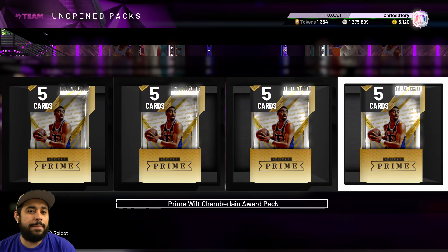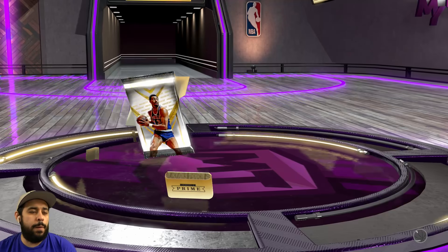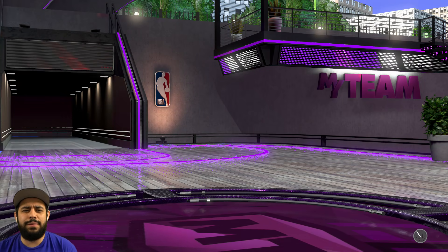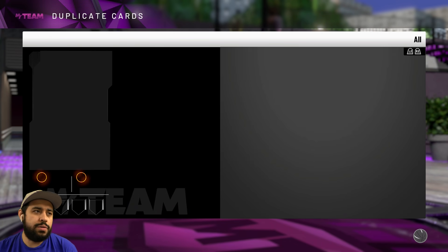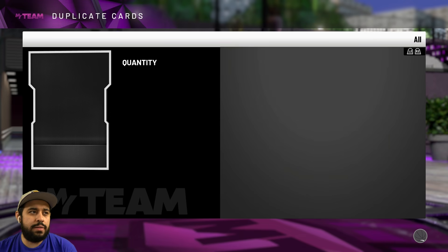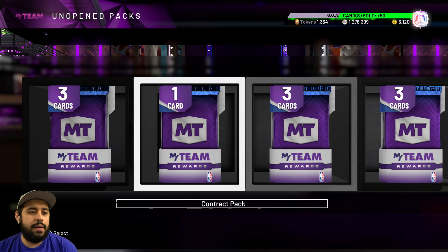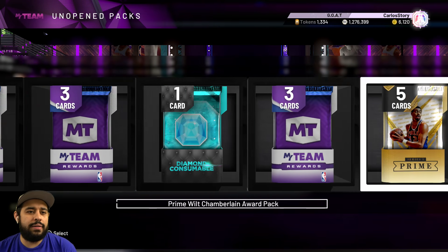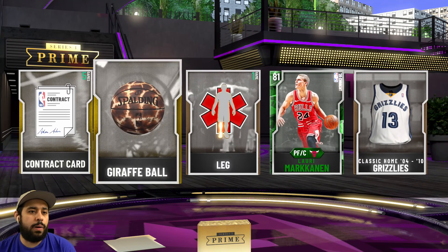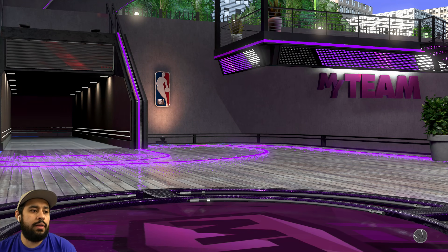I'm hoping one of these wheel packs has a pink diamond. Flip ball — Michael! Not the Michael we're looking for; the only Michael we want is Michael Jordan. Quick sell. We get some nice MT value out of everything. Wilt Chamberlain pack — flip ball, quick quick. We get a Giannis ball! And we get Lauri Markkanen too — when is he going to get a galaxy opal?